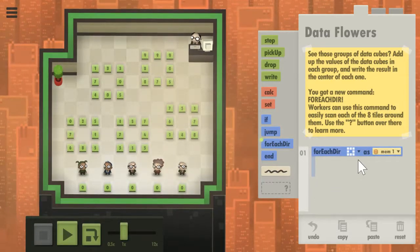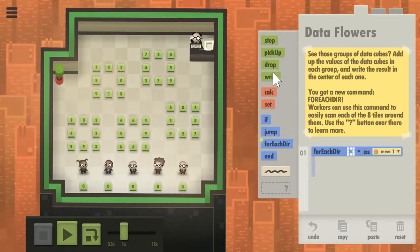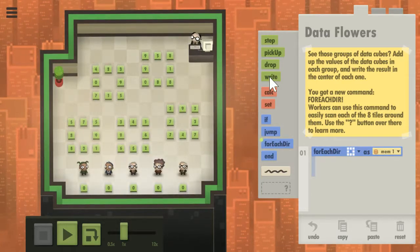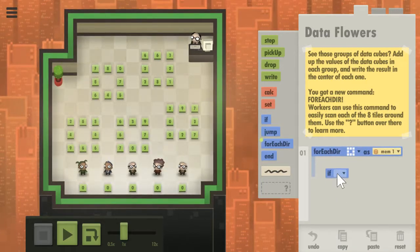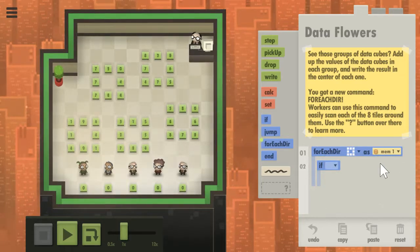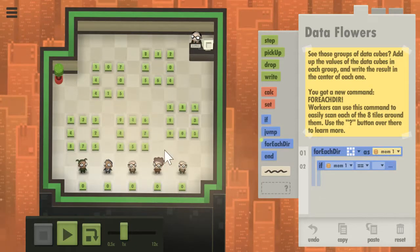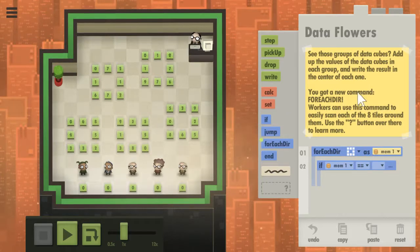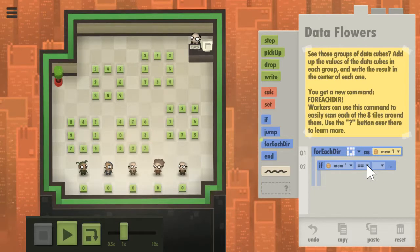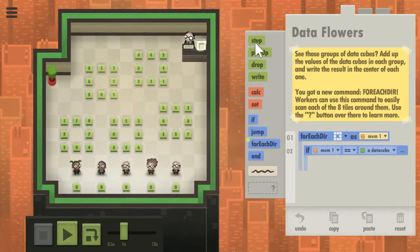I'm dragging each command just to see what it does. It's going to set mem one to each thing around me, so I can say if mem one is equal to a data cube, I can step down.